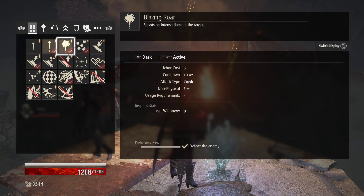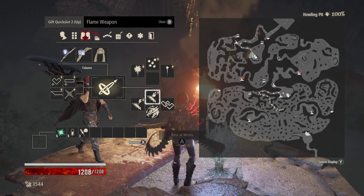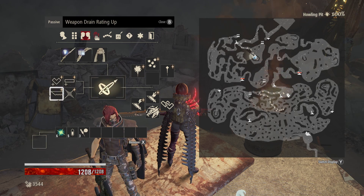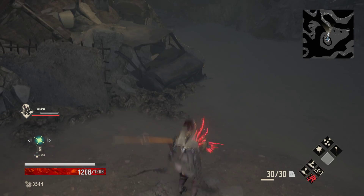We're going to want to put these on as well, just since those will help Yakumo out. For passives, for those curious: Health Boost, Stamina Boost, Weapon Drain Rating, and then I have Dark Impulse from Caster.